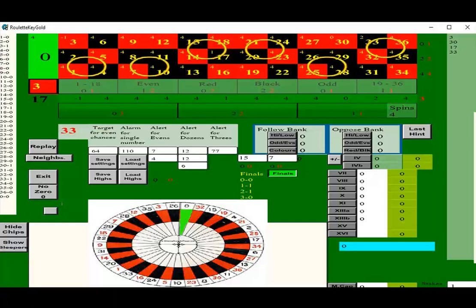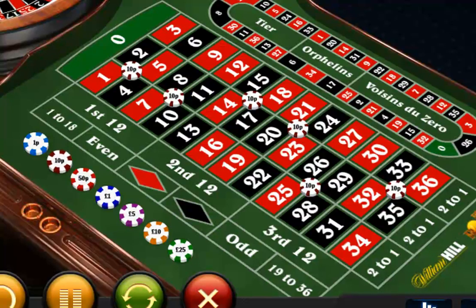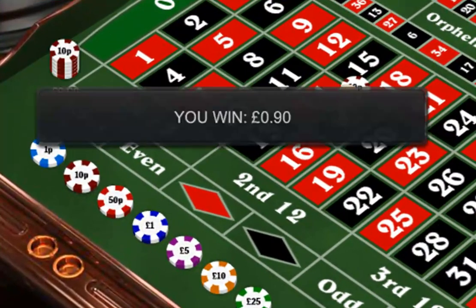After just 4 spins I get an alert to bet on 6 corner bets — that's 24 numbers. So I place 6 bets of 10p, a total bet of 60p, which immediately returns 90p.